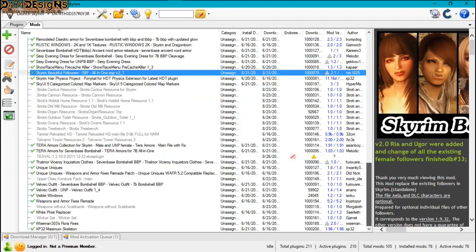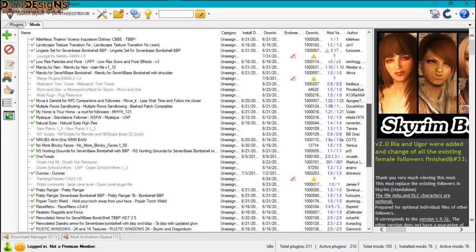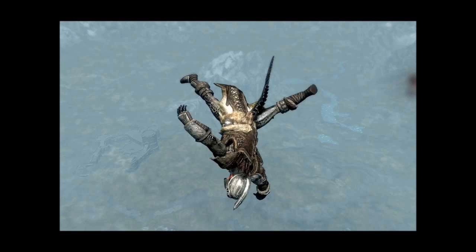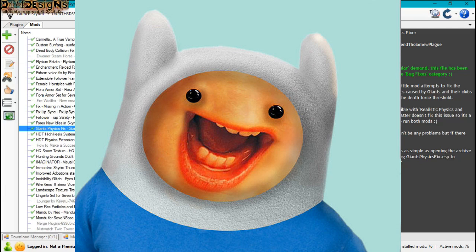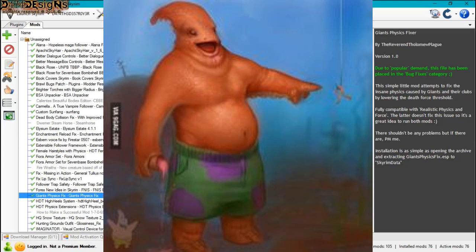Apart from the Skyrim Beautiful Followers Replacer, I also have added a Giant's Physics Fix. It fixes the incredible force with which you're hit when fighting a giant, so you'll no longer go flying into the air — nor will your followers. It's a lot more realistic, but you know, these giants can really get you.